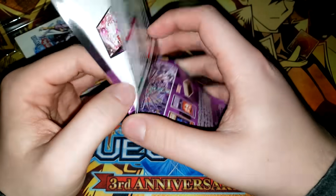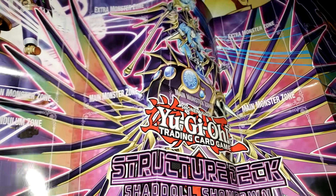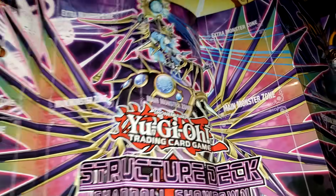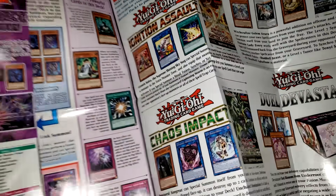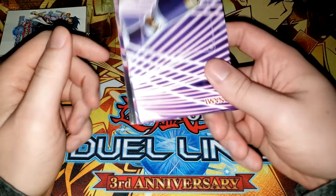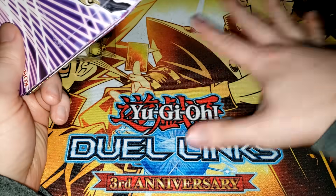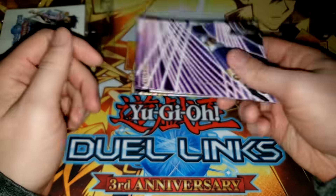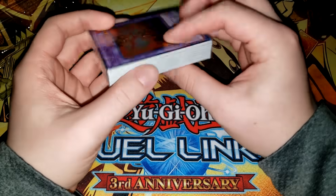Then we have the classic paper mat — every time you see someone using one of these you know they haven't been playing long or they're trolling you. It's a shame because these mats always look so cool. We got Winda on one side and Construct on the other side with the alternate artworks. On the back are some promotions for packs — Duel Devastator is one I highly recommend if you're just getting back to the game. Luckily at YCS events you can play in the structure deck side events and actually win real rubber play mats with the same design.